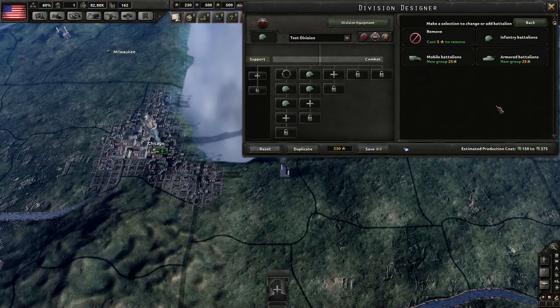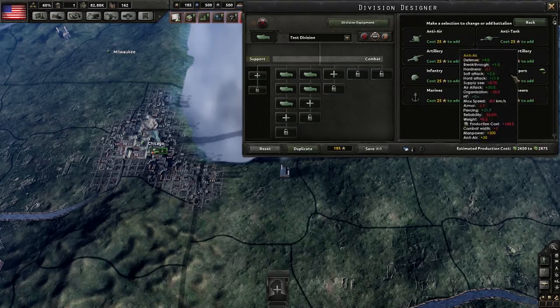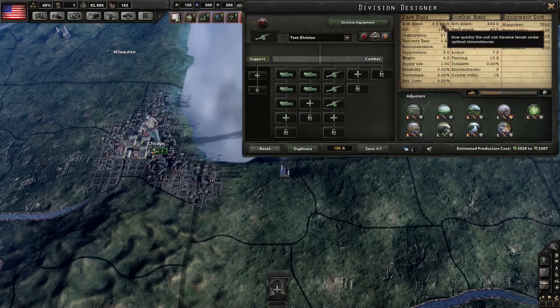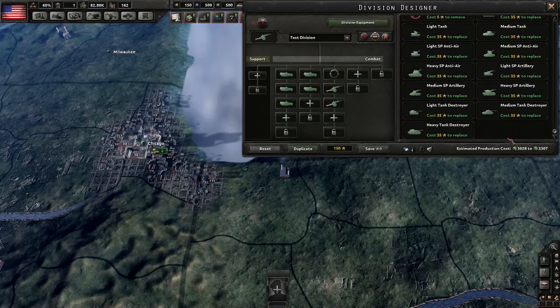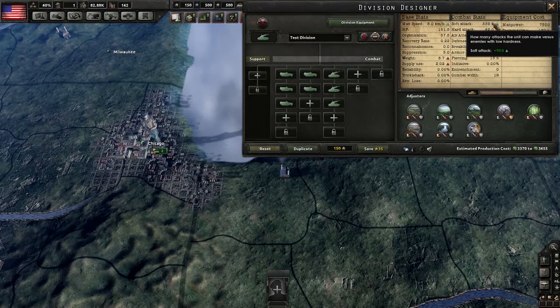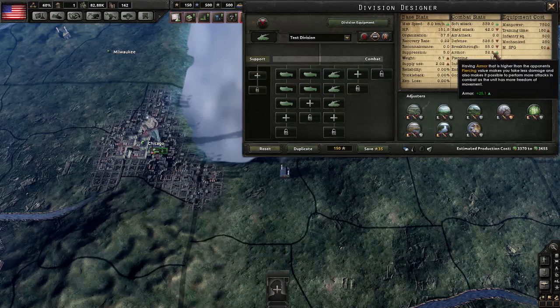We won't go through all of the armored variants, but it's also worth looking at self-propelled artillery. Starting with a mechanized infantry battalion, if we add a regiment of line artillery, we can't really take advantage of the speed bonus of the mechanized infantry because the line artillery slows us down to 4 kilometers an hour — though we do get significant bonuses to soft attack. Now, if we swap it out for medium self-propelled artillery based on the medium tank chassis, our max speed goes up to 8, basically doubling the quickness of this division. Soft attack is also significantly improved even over line artillery, though hard attack, defense, and breakthrough go down by a decent amount, and we gain a fair amount of armor.